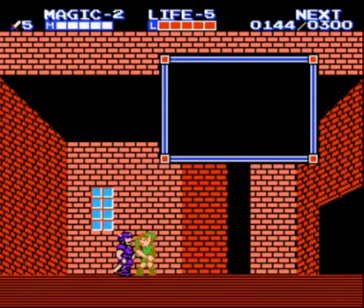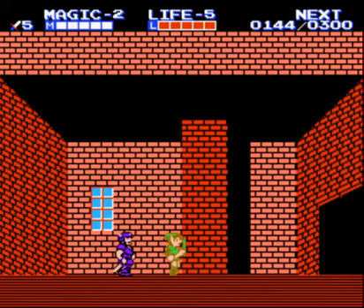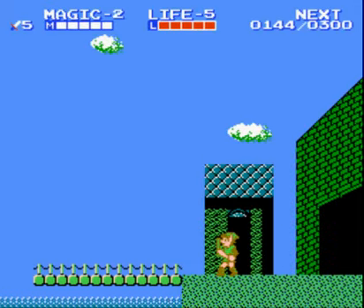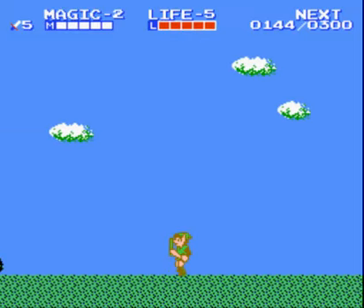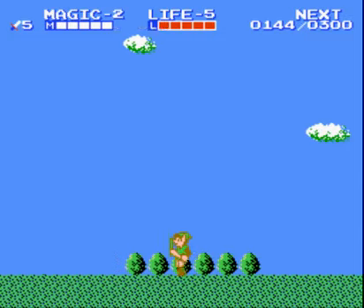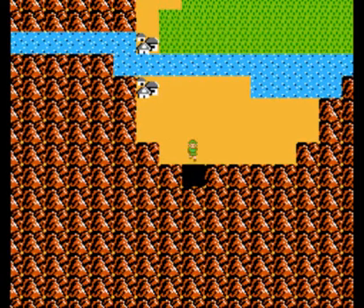And here's the fabled riverman. We show our note automatically, and he'll make our bridge. It's like magic! So we're coming up to Death Mountain, the first truly rough area of the game. It doesn't get much harder than this until the endgame, trust me. We're gonna save Death Mountain for next time, because I think it deserves its own video.